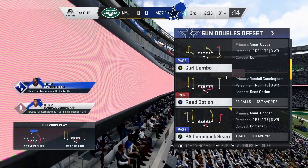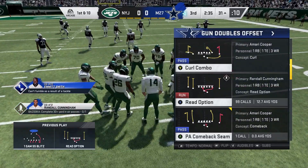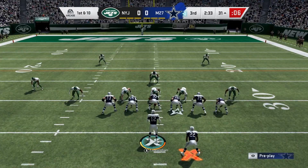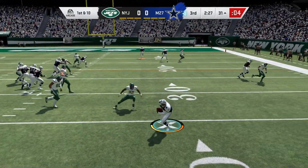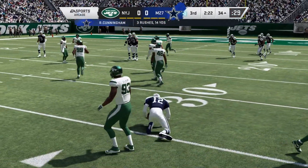Mike Vick and Dak Prescott are good too when it comes to the Read Option, but I can do a lot more with Randall Cunningham because he has Evasive, Jukebox, Human Joystick, and so forth. So yeah, he's able to do all of that. Anyways, I'm going to show you another play that I like.